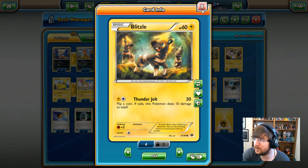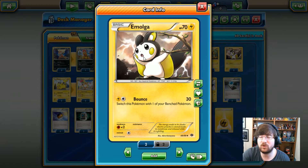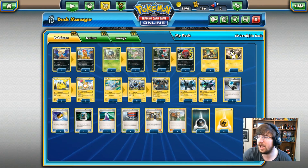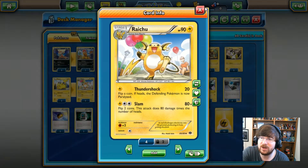You have a random Blitzle which doesn't do much, and a random Emolga — which is a fully evolved Pokemon. It's 70 HP Lightning-type, has Bounce: 1 Lightning, 1 Colorless, 30 damage, and you get to switch this Pokemon with one of your benched Pokemon. We have Raichu, 90 HP Lightning Pokemon. It has Thundershock: 1 Lightning, 20 damage, flip a coin and if heads you paralyze them. Also Slam: 1 Lightning, 2 Colorless, 80 damage times coin flips — maximum 160 damage. Raichu can do some damage.